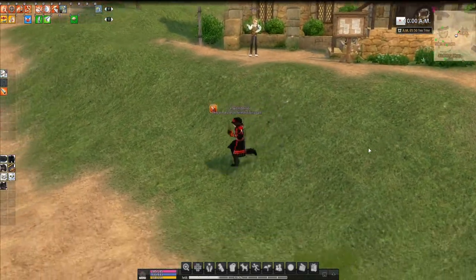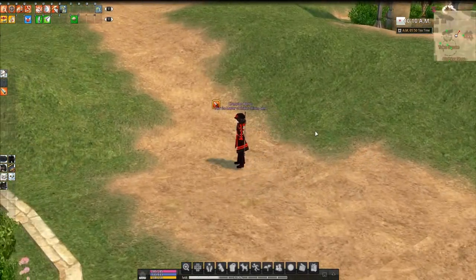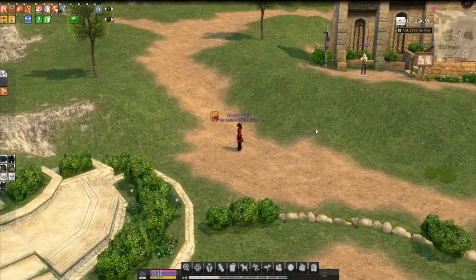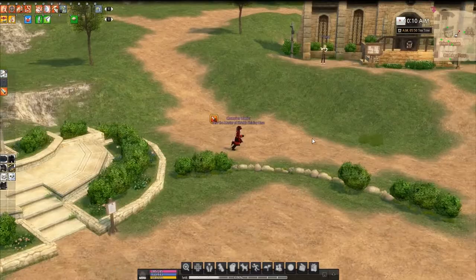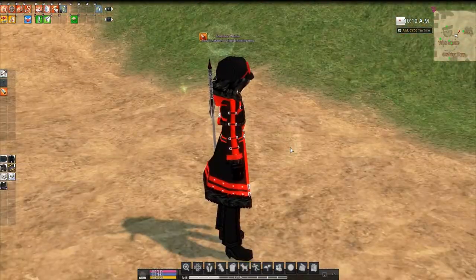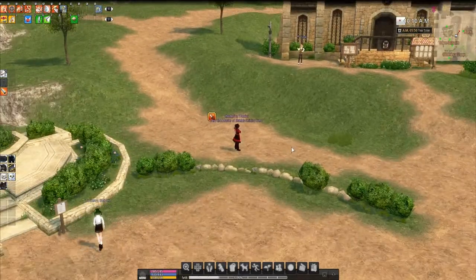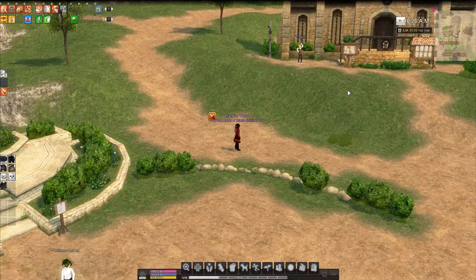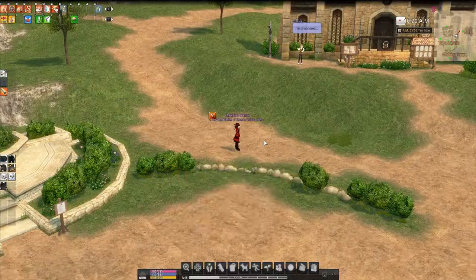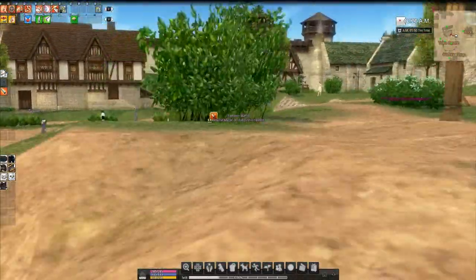Camera movement is another really important thing in Mabinogi. To zoom in, just scroll your mouse wheel up, and to zoom out, scroll down. To move the camera around, you hold the right mouse button — your cursor will turn into that little icon right there. When it's like that, you move it and you move the camera.